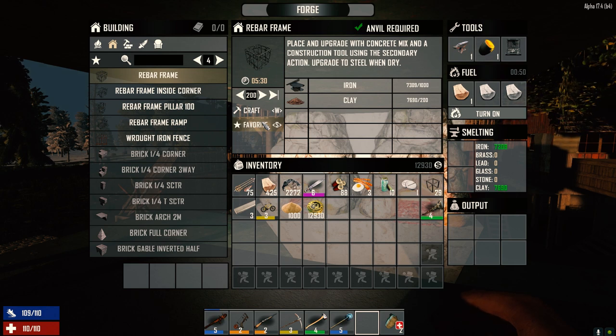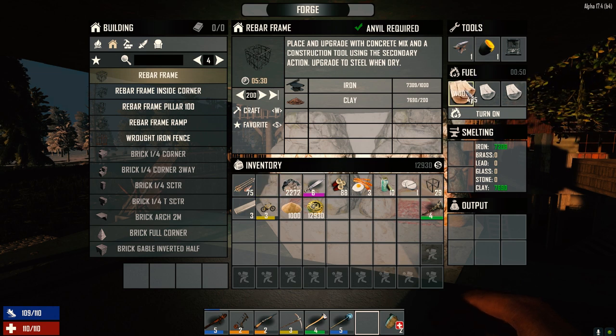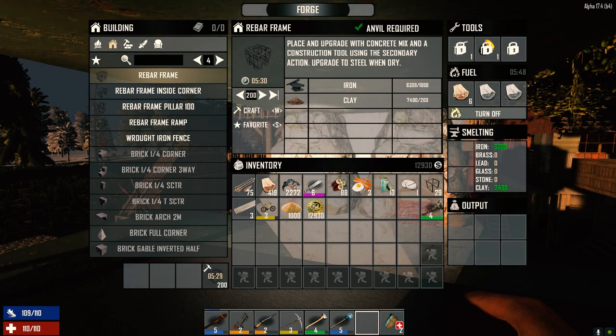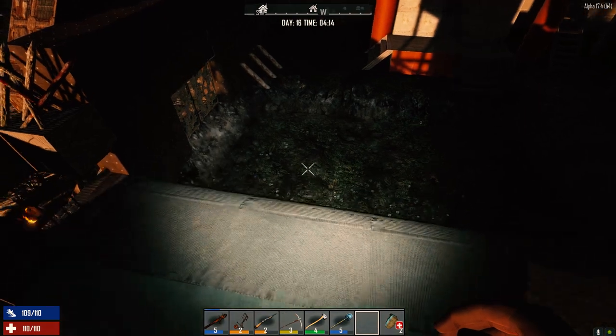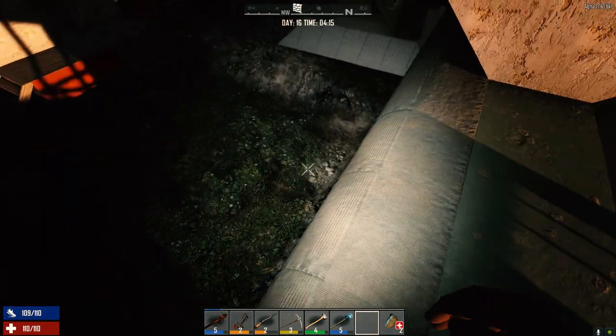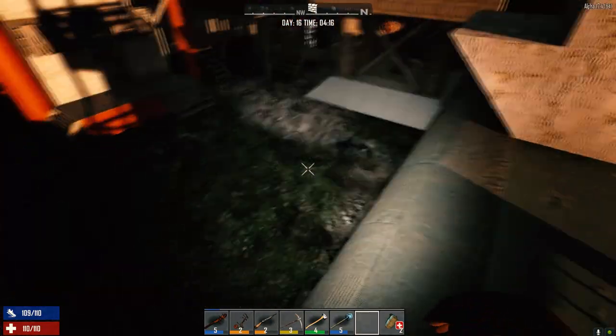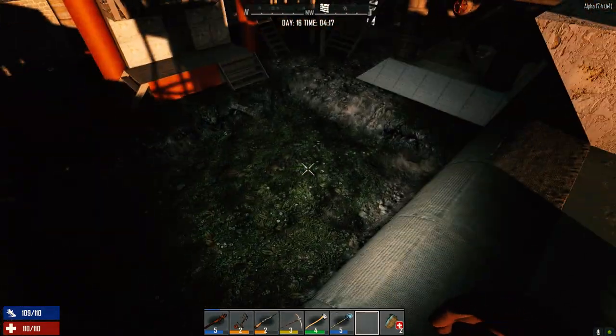Hey everybody, welcome back to my From the Acer series, my 30 Days to Die. We're going to make some rebar frames here real quick before we start the day. We need 530, so 550 should be plenty. Let's get these crafting. I dug out a little bit more last night — not much — we still need to dig down one layer tonight and get these rebar frames laid down and get some concrete on that.